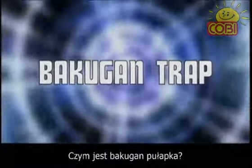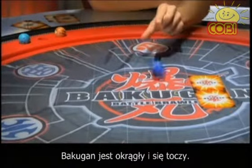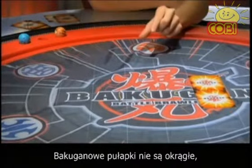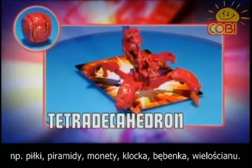What is a Bakugan Trap? Well, as you can see, normal Bakugan are round and they roll. Bakugan Trap are not round. They come in all kinds of shapes and sizes, like football, pyramid, coin, cube, drum, and tetradecahedron.